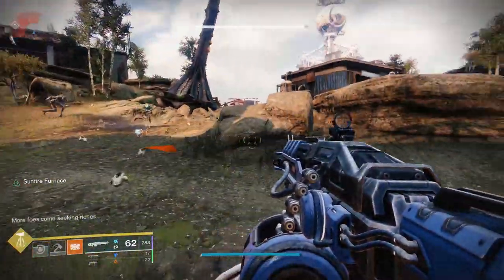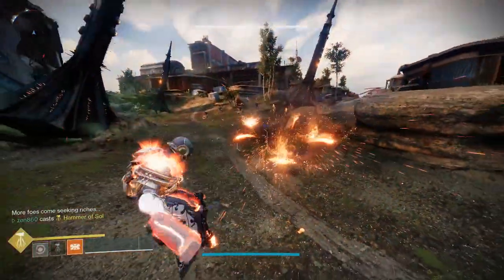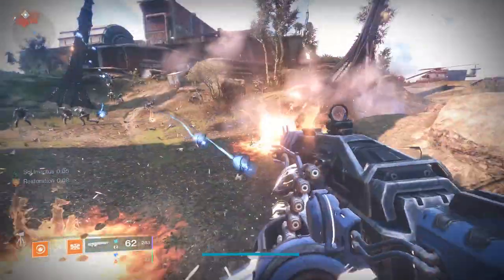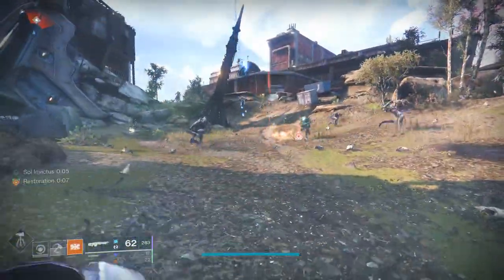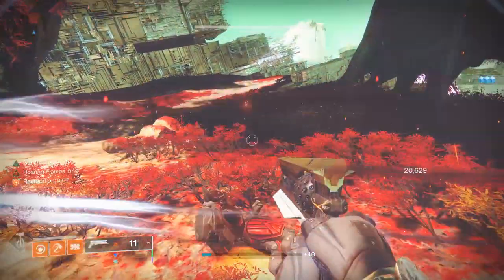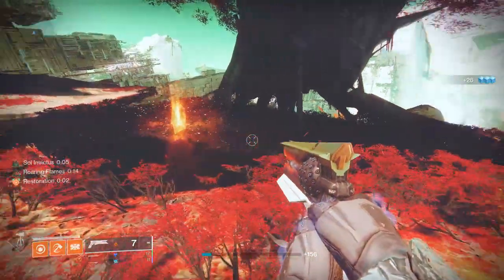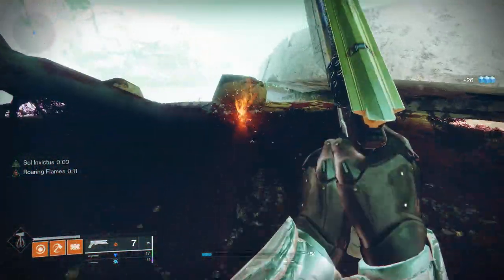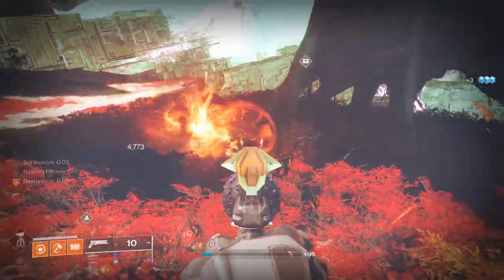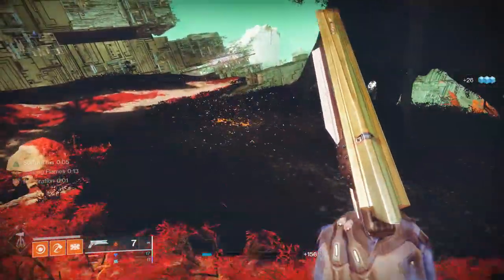Hallowfire Heart has always increased solar ability regen and granted increased energy when your super was fully charged. After the rework, Bungie said it would be more focused on creating sunspots. Basically, if you're standing in a sunspot and get a solar kill of any kind — weapons included — you create additional sunspots. The one issue is weapon sunspots don't last that long. It lets you play a little safer without just spamming abilities, but those sunspots need to last longer.